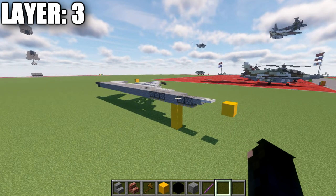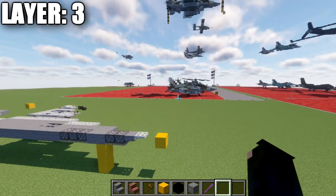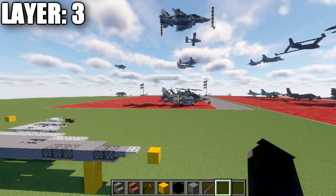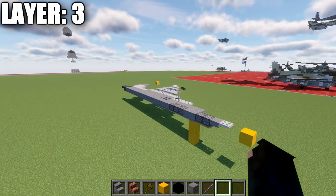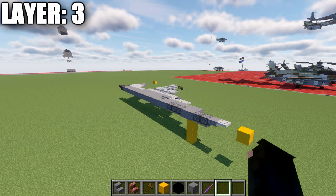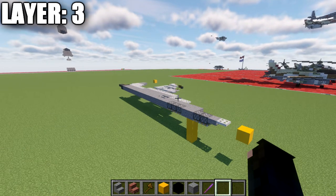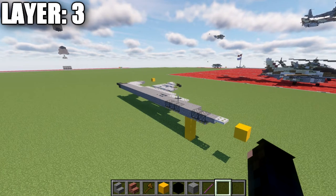One last thing to note: if you're building the aircraft in the Israeli color scheme — tan, brown, and white — we will be building the aircraft completely in solid sandstone first, just that tan color, and we'll talk about the camouflage scheme at the end of the video. When I mention sandstone throughout the build, that refers to the base color before camouflage is applied. Anyway, let's get started.